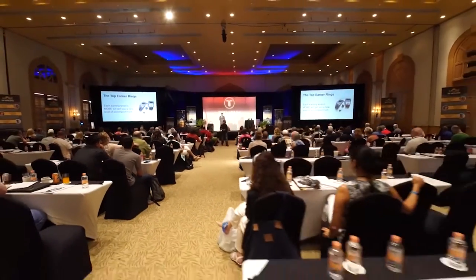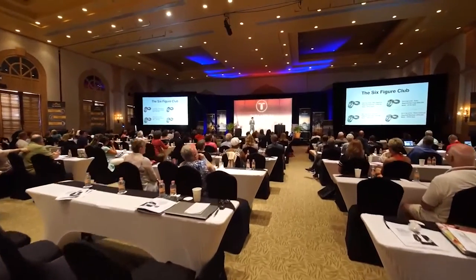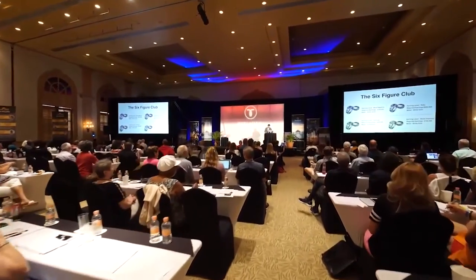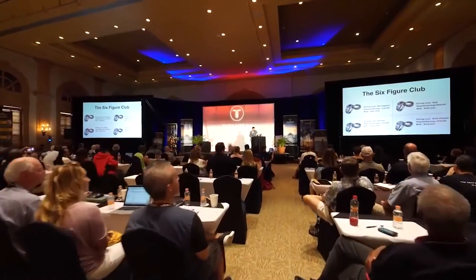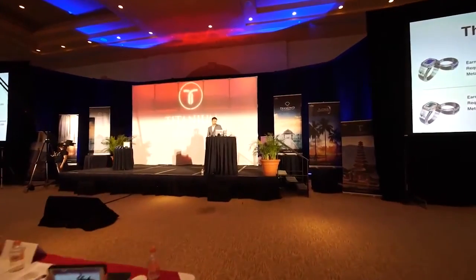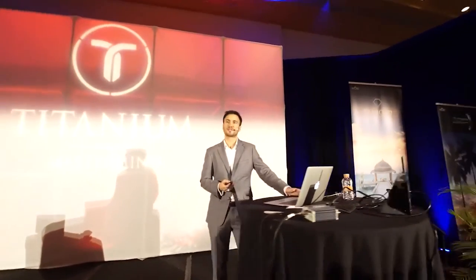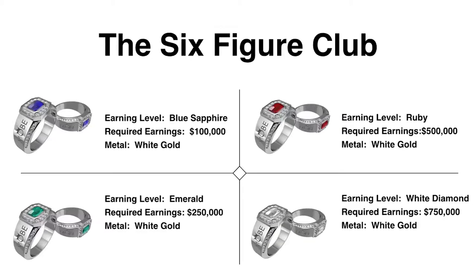Now the existing six-figure rings — instead of one we've now introduced four of them. The first one you get when you cross $100,000; it's a blue sapphire in the middle, and these come in male and female versions. After $100,000 your next one is the emerald — a green emerald — at $250,000. Then after that you get the ruby at $500,000, and then the white diamond at $750,000.